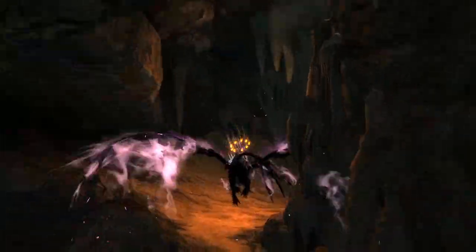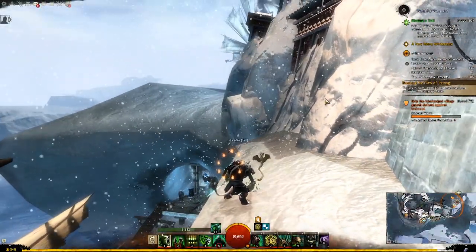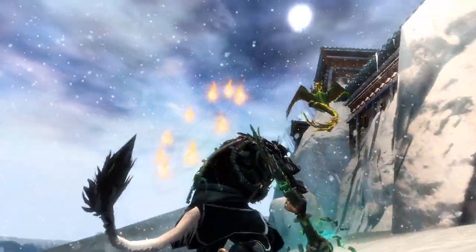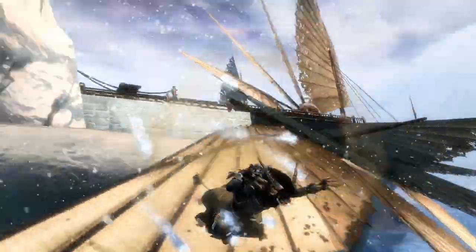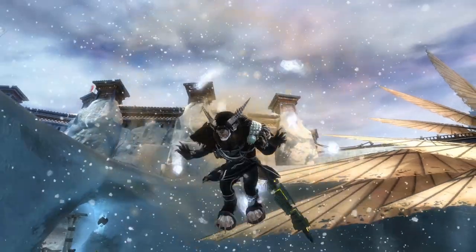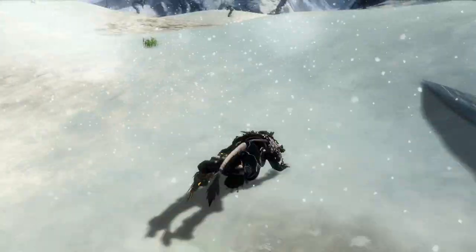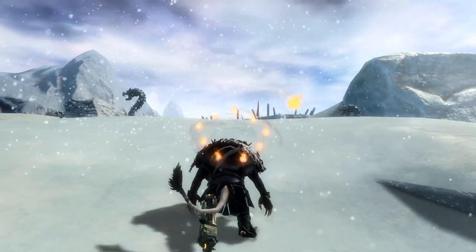Now let's move on to our final race, which is Charr. Here we are on a Charr with the backpack. Let's have a look at the glider. Alright, let's head back to Queensdale to wrap up the video.